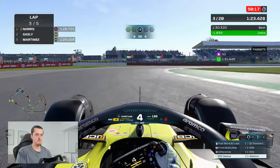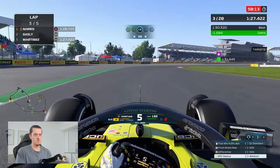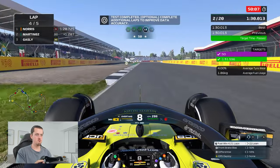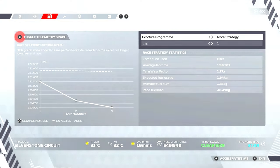We jump into the weekend's action and get into practice straight away. Currently we're on the race strategy program, the race sims, and we went ahead and got a maximum perfect score purple. That will do the job very nicely and we can now move into the weekend's prep following on from that practice session.